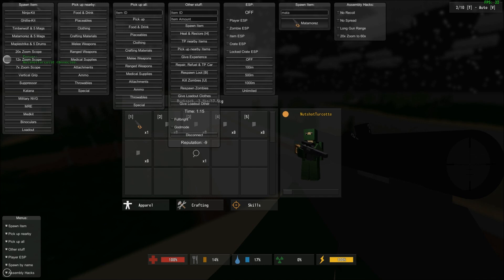Anyways, you can spawn items. It gives you kits like Gilly Ninja — I have the Gilly kit on right now. Matamora is not included. Timberwolf with 5 mags, Matamora with 5 mags, Maple Strike with 5 drums. Just gives you a bunch of cool little knickknacks.